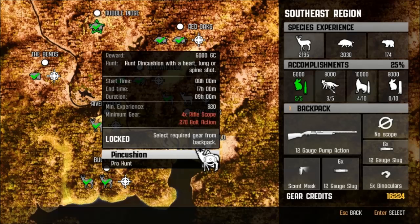6,000 game credits. We've got a hunt — Pincushion — with a heart, lung, or a spine shot. Looks like we have a start time of 800 hours, 17 duration. It's a 9 hour hunt. Minimum experience, which we qualify, but we do need a 270 bolt action and a 4x rifle scope.